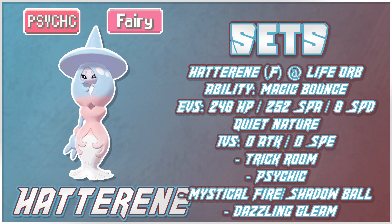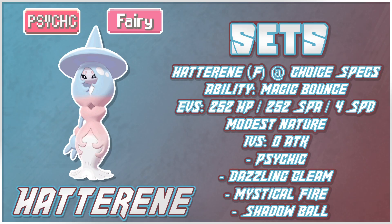Next up is a Choice Specs set, which I think is very, very solid as well. You're boosting up your already ridiculously strong Special Attack at the cost of being able to set up Trick Room or switch moves. The moveset would be Psychic, Dazzling Gleam, Mystical Fire, and Shadow Ball — though Shadow Ball can be swapped for Dark Pulse, Giga Drain, or another option depending on the matchup. In the right matchup this can be really solid, and it's going to be used as a wallbreaker with good momentum support.